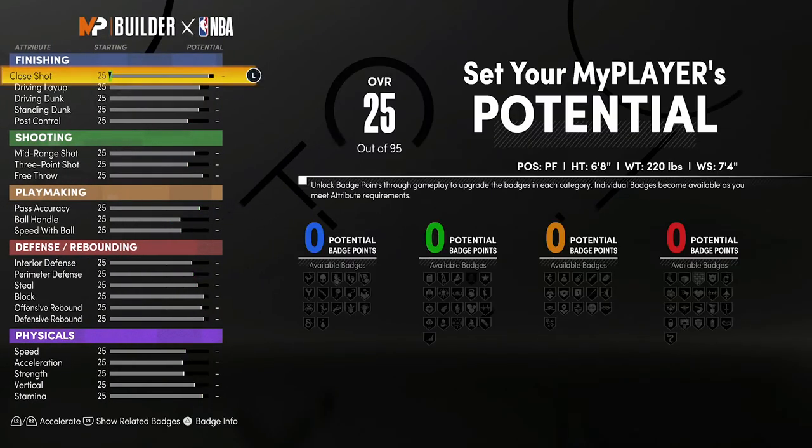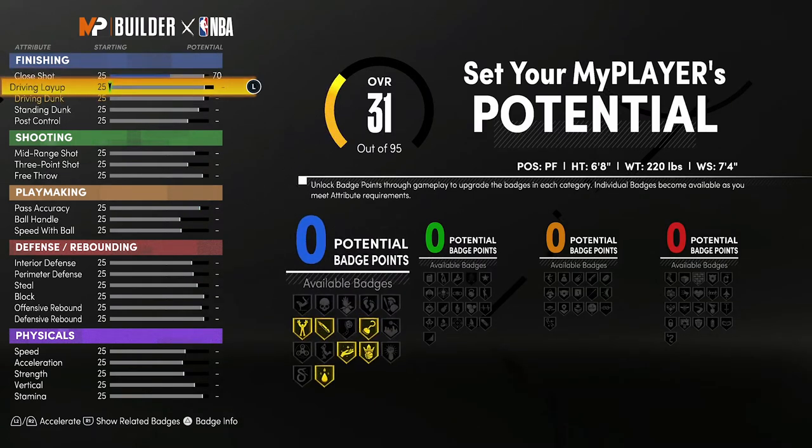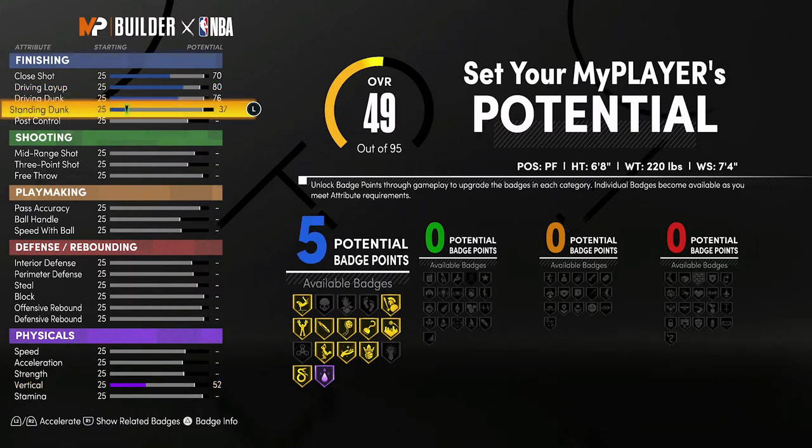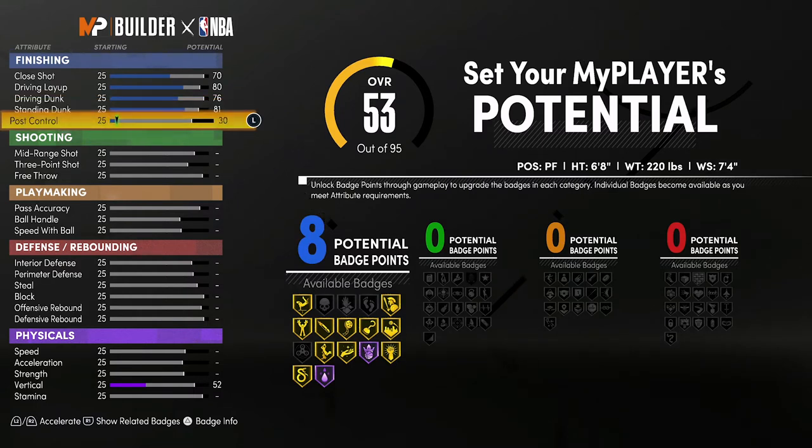For the attributes, bring your close shot up to a 70, your driving layup up to an 80, your driving dunk up to a 76, your standing dunk up to an 81, and your post control up to an 80. That's going to give you 11 finishing badges.